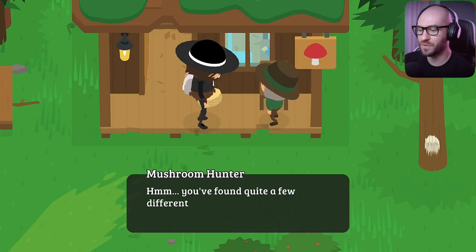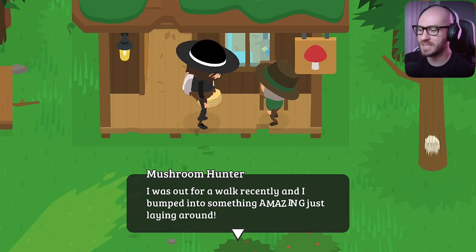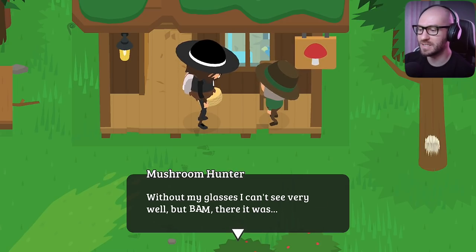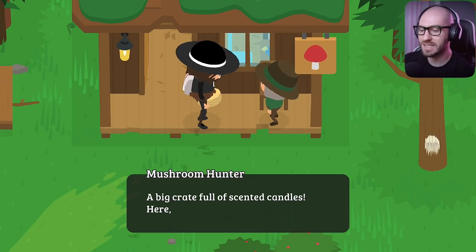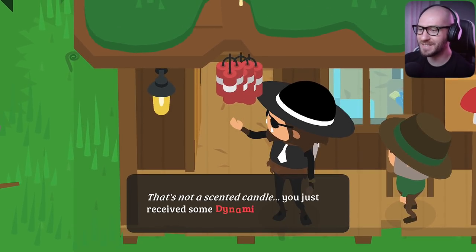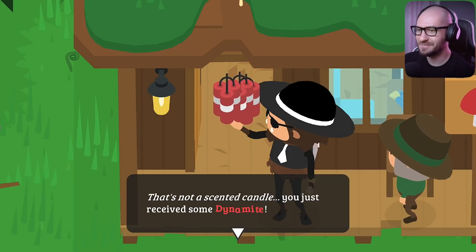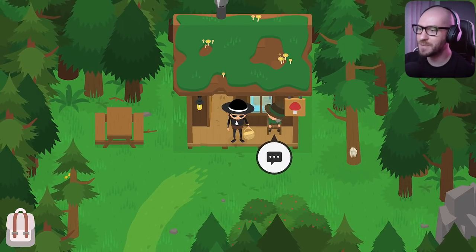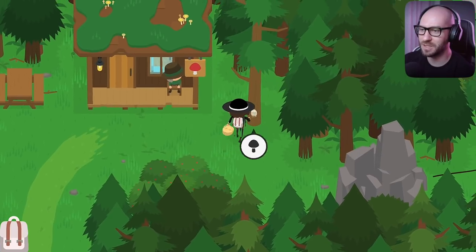The mushroom hunter says he found quite a few different types of mushrooms — here's a gift. He was out for a walk and bumped into a big crate full of scented candles. Here you can have them. These are no candles — what the heck buddy, these are dynamites! I don't like their smell very much so I haven't even lit any of them yet — enjoy. Are you absolutely kidding me buddy?! And I also found another mushroom on a tree that I'm gonna give him right now — 400 coins for this one!